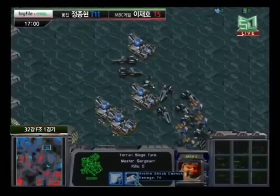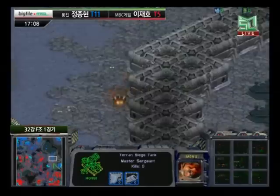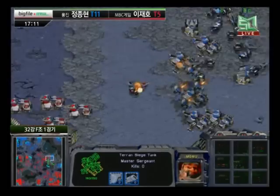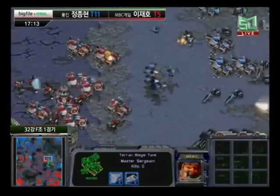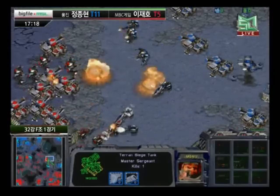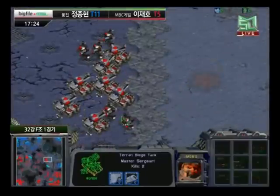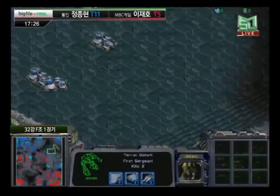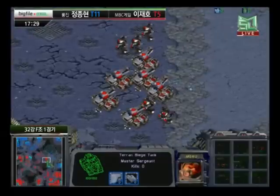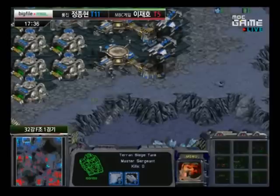MVP still doesn't have any ground armor upgrades, so I'm assuming his Wraiths probably have some upgrades. It seems like he had a plan all along to go quickly for Battlecruisers — pick up four bases. Light seems to be moving across the map again with a bunch of tanks, some Wraiths to assist, and some Vultures on the front. Light does come in, gets some nice scans off, and has enough tanks to really clean this up. MVP is kind of paying with those ground forces but without the upgrades — I'm wondering whether he can actually get back into the game with just a huge bunch of Battlecruisers.